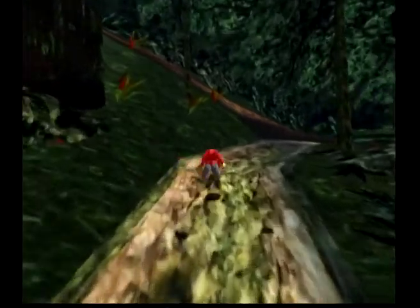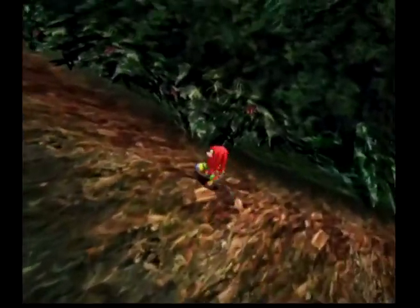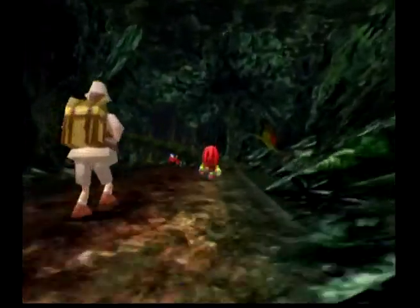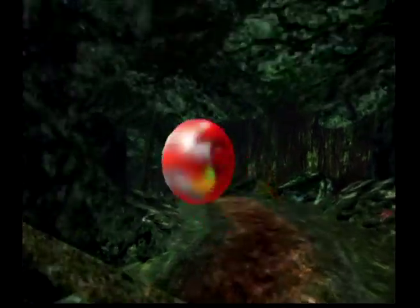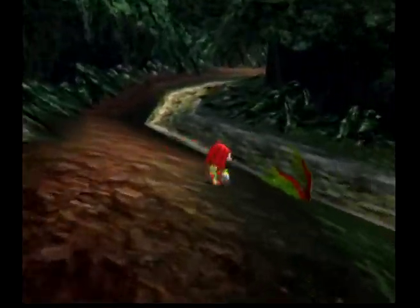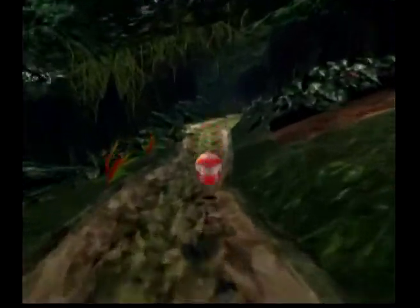Actually, let's go this way — it's over here. Yes, yes it is. Here it is! So yeah, now we got Sonic Spinball unlocked. I heard good and bad things about that game. Stupid fistball walls. Alright, our next one — let's get to Big's house.